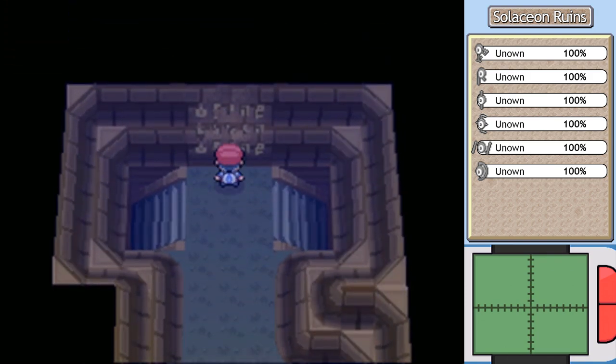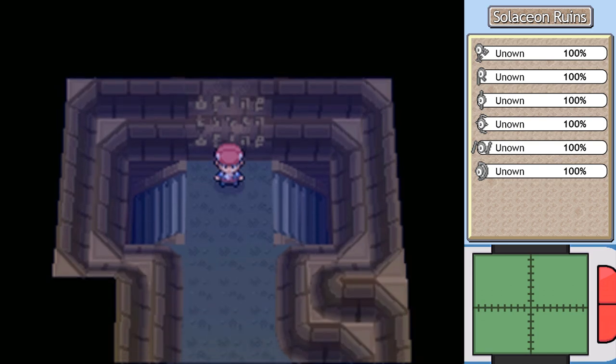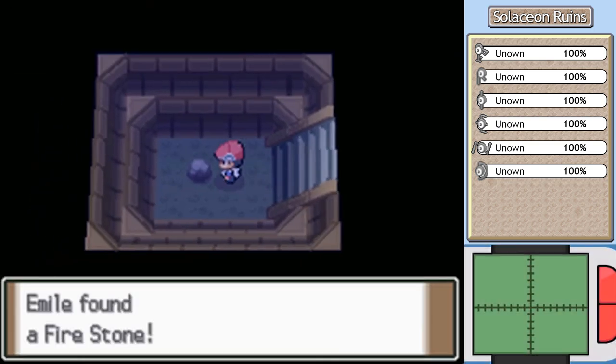Here we are seeing, in a language, the clues: top right, lower left, top right, top left, top left, lower left. You're going to want to remember that and go in those pathways that it was just spelling out for us.